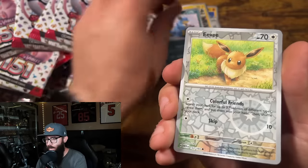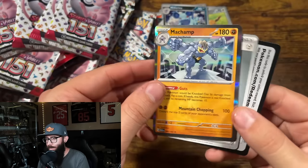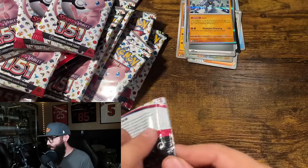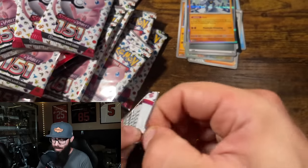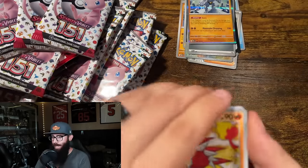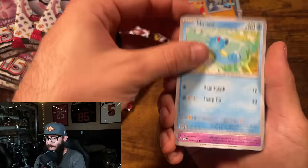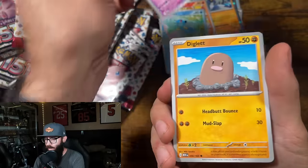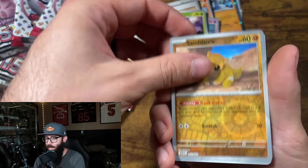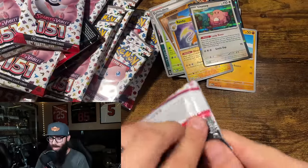Ooh, nice Eevee. I traded for the Charizard, bought the Blastoise and the Venusaur. So hopefully we can get some redemption here — get some copies I've actually pulled. Abra, Diglett — I gotta go through this quicker. Sandshrew reverse, Chansey reverse. All right, so far we are striking out.